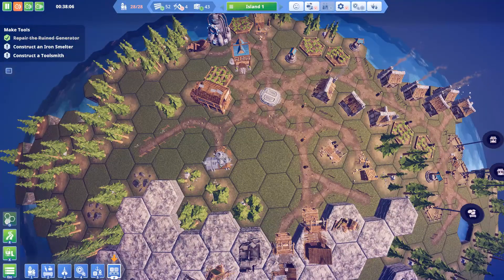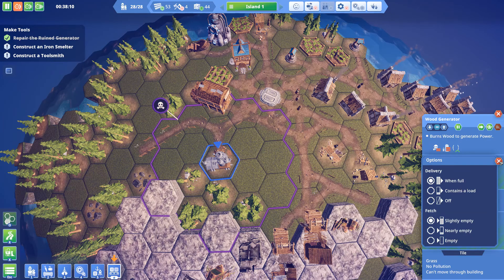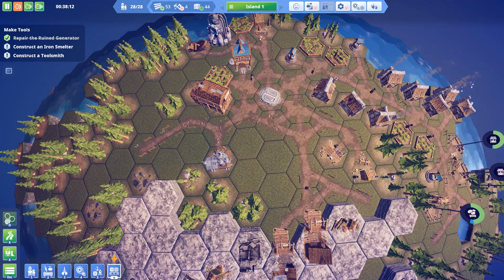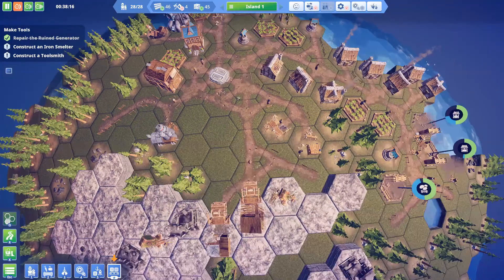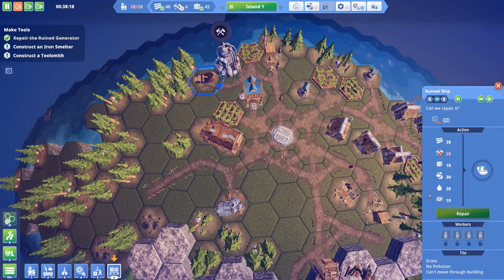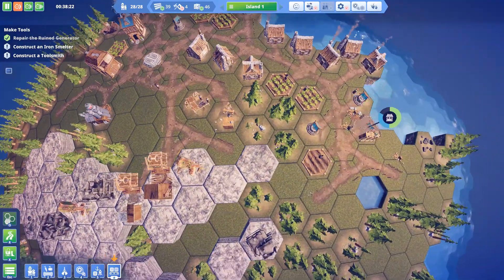I think I've already set that up — yeah, that's producing whatever needs to be produced. The transmogrifier can still make tools, that's fine. Let's get the boat going. I think we should have enough — no, we don't have enough tools. Let's wait for the tools to be done.